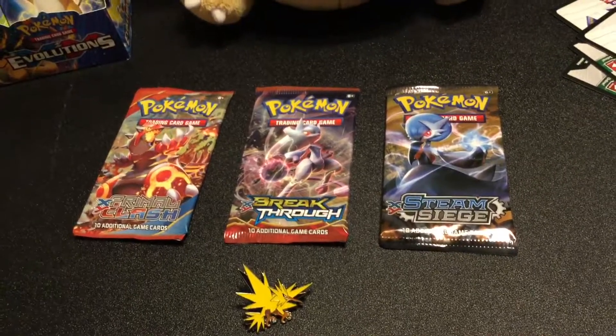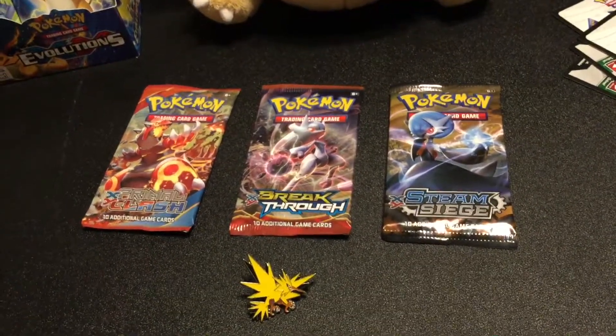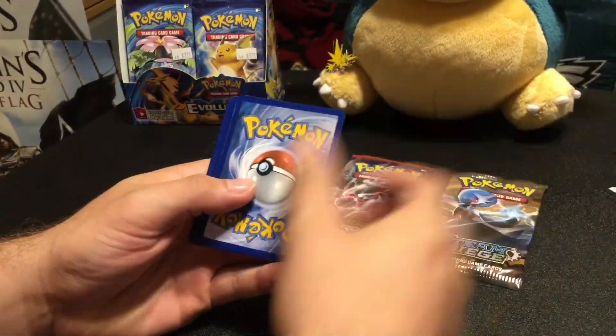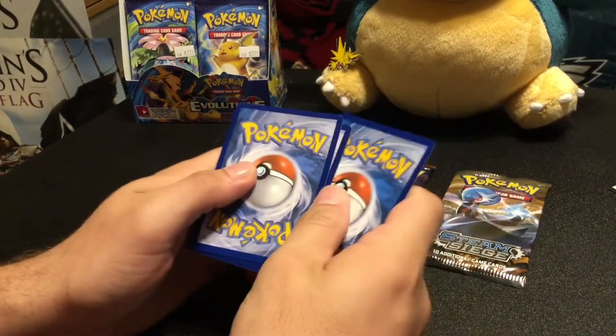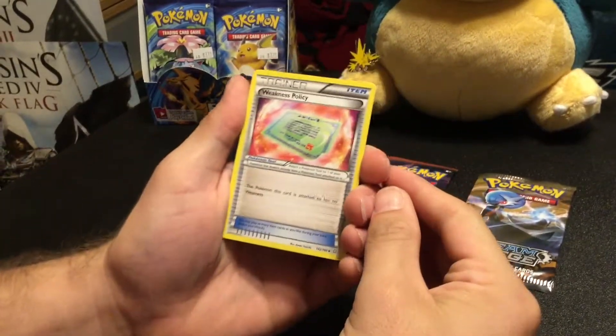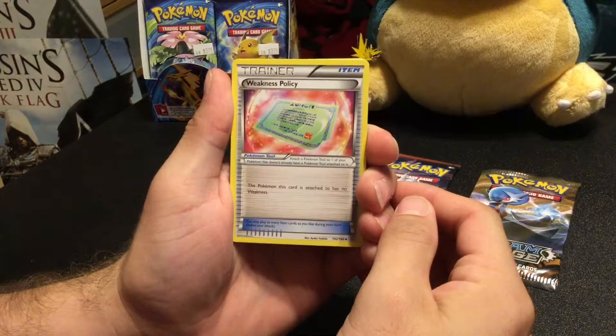Here are the contents of our Pin Pack. We have our really cool Zapdos Pin — so good — and Primal Clash, Breakthrough, and Steam Siege packs. I like the other two. Here we go.